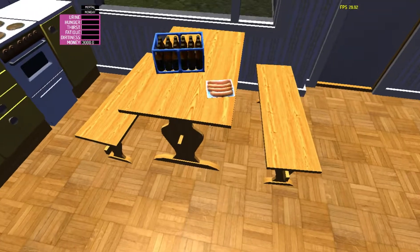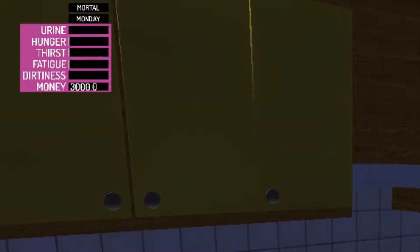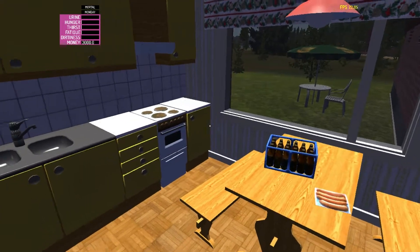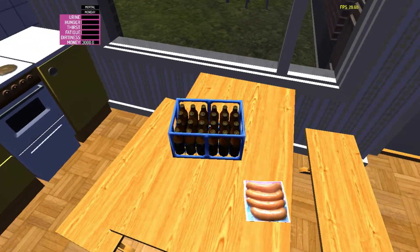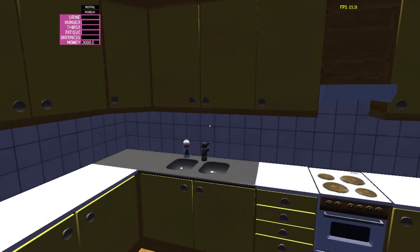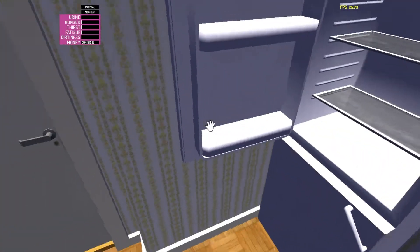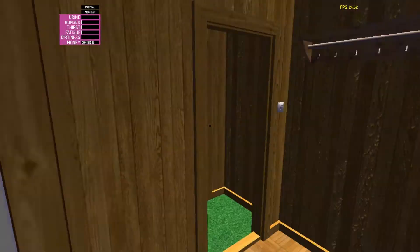This is beautiful, it looks good! Now if you guys look up you'll see we have a urine bar, a hunger bar, thirst bar, fatigue — I can't say that word — dirtiness, and a money bar. When those go up, like the hunger bar, we need to eat food or go to the store and buy food. Same with thirst — we can have a beer, or grab orange juice or milk. Since we just started, everything's empty, but I'll give you guys a nice little house tour.